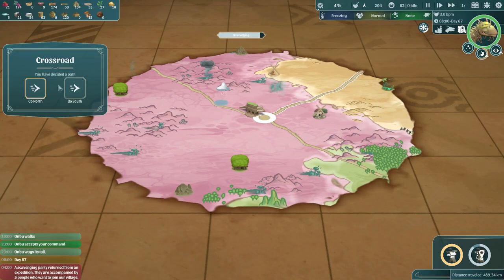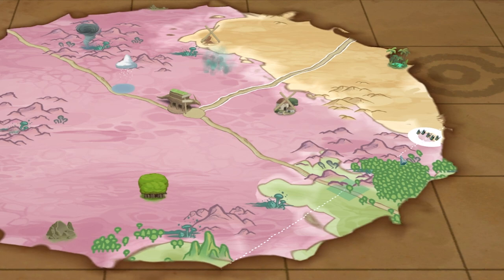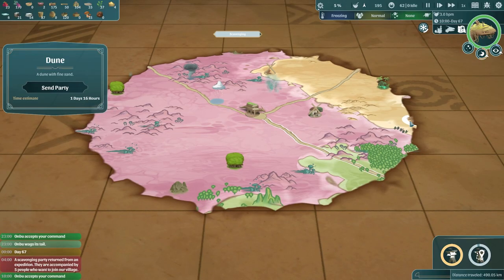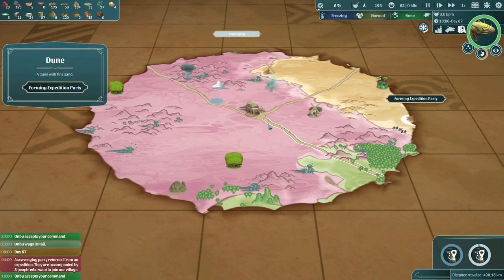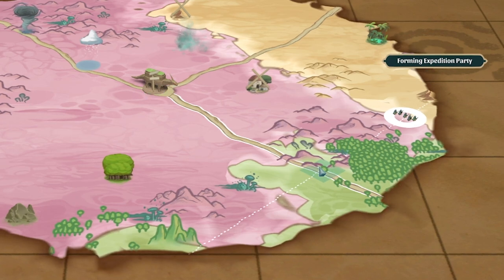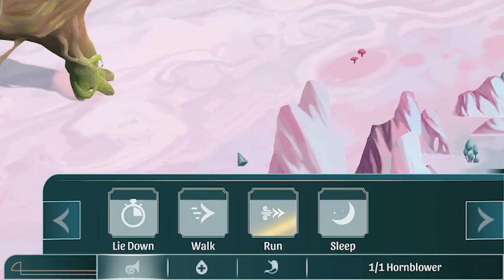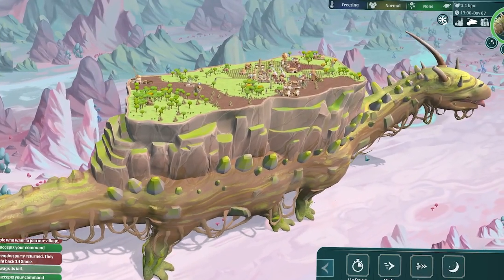If we zoom out, I've told him to head north because I need the sand. Although looking at this, there are people crossing down there. We're going to go south instead because I can just about see a dune there, so I'm going to send a party for a bit more sand for some more glass. Then we're going to try and time it so we end up in the green when the people come. Let's tell Onbu to run - I think he trusts me now. I keep petting him, which means he listens to me quite a lot.